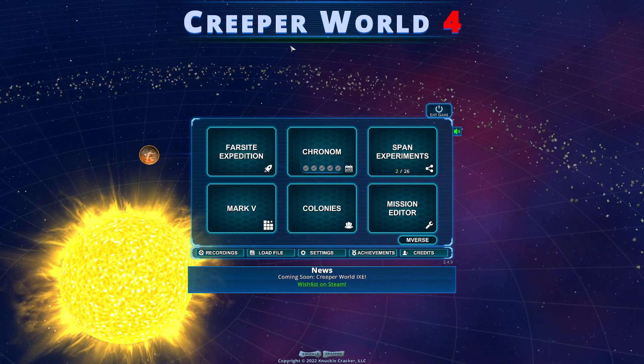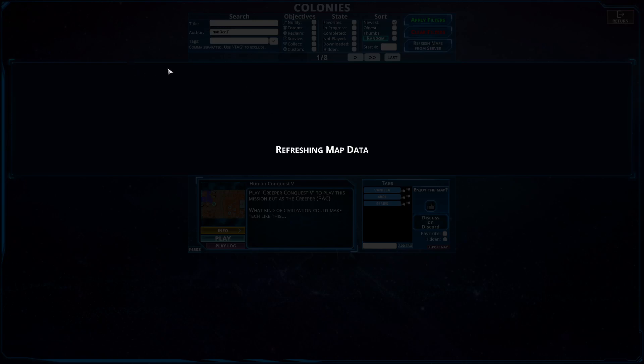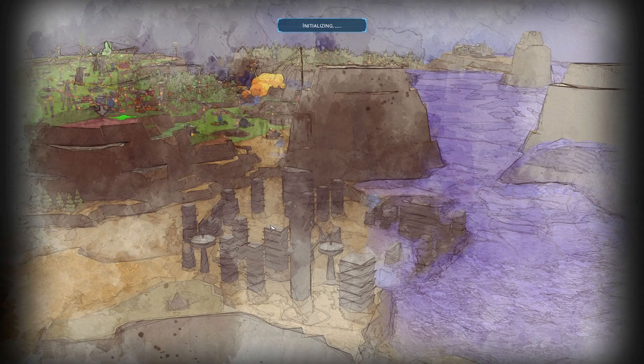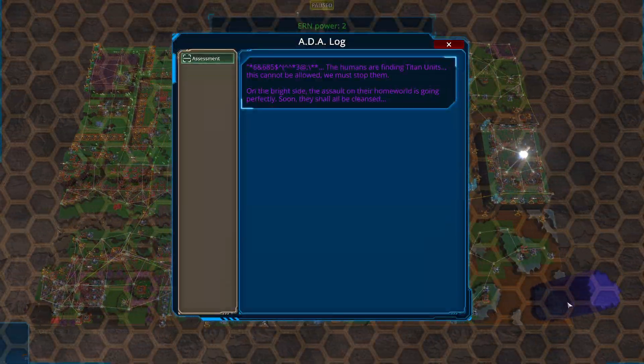Hello everybody and welcome back to another episode of Creeper World 4. We are back yet again in the gulleting section for the other half of the Conquest series. It's time for Creeper Conquest number 5. They are finding Titan units. This is apparently a very hard pact, so let's get it going. We don't really know exactly what to do, but we don't start with any units, which is interesting.